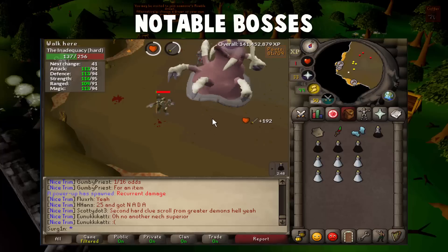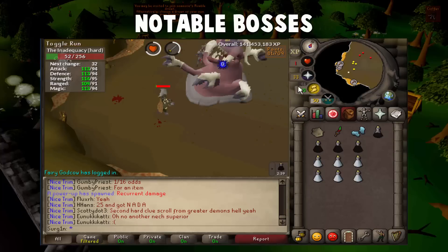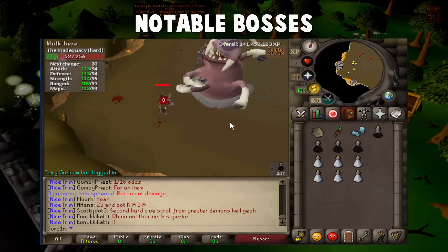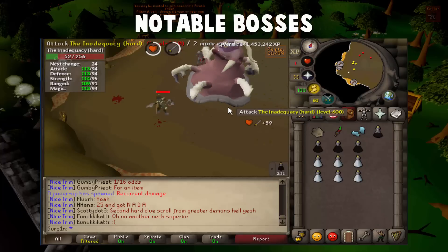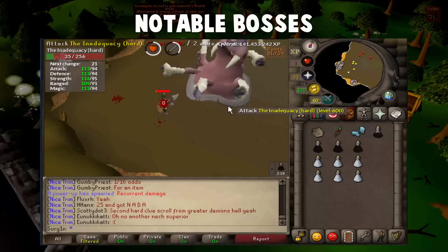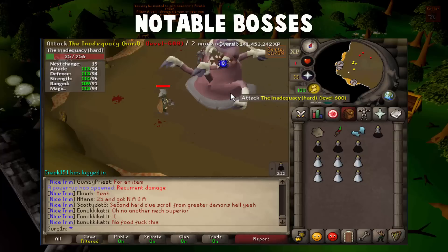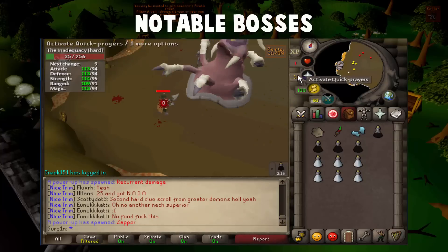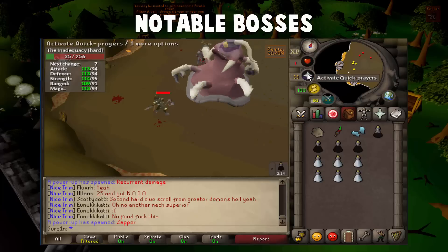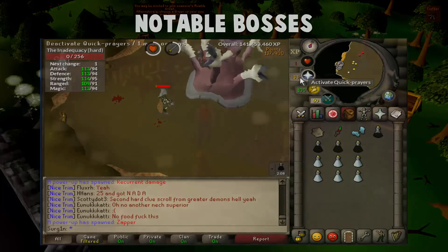Finally, the last boss I'm going to talk about is The Inadequacy — the big thing from Dream Mentor. If you see this thing in your point run, you go and prioritize it and you kill it. This thing gives you a ton of points — it gives you the most points of any boss and it's pretty easy to kill. So you see this thing, you run over, stop whatever you're killing, and go kill it. Try to spawn another one because once you kill it you get a hefty amount of points. If your entire goal is to get points and you want to kill as many of these as possible, that is going to have the biggest impact on however many points you get in a run. I can't stress this enough — you see this thing, you need to run over and kill it as fast as you can.